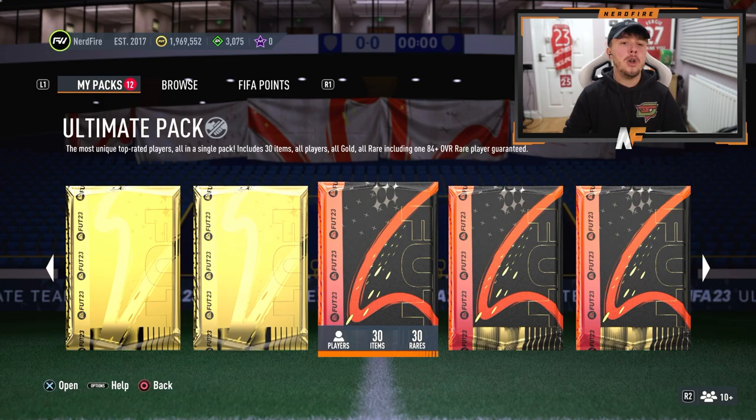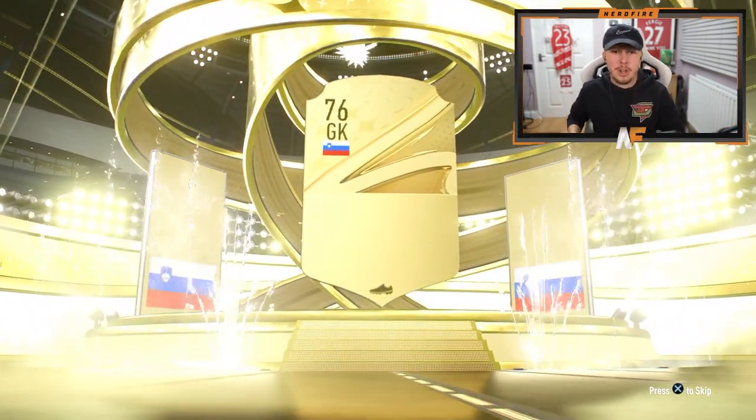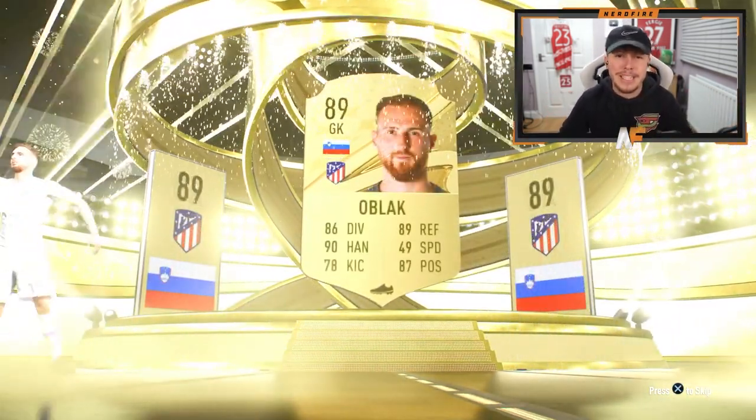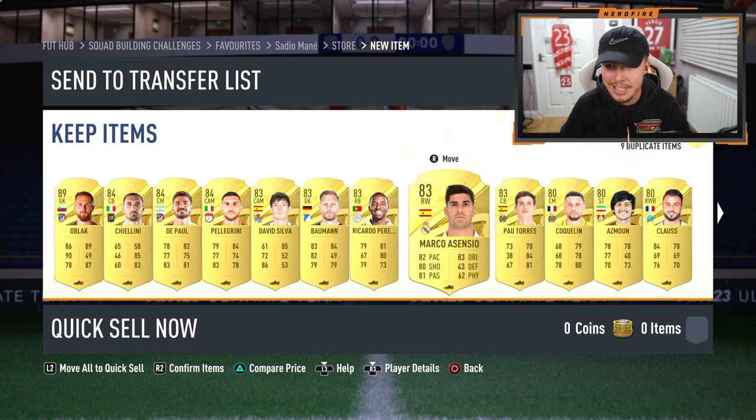I've got a couple of packs here from champs rewards and objectives. Got an ultimate pack to open first, and also the new year pack on my account. Ultimate pack — looks like a walkout... Odd Black 89. Anything behind him? Doesn't look like a Team of the Year, sadly.